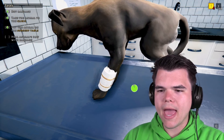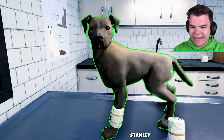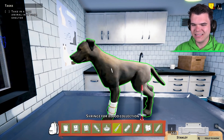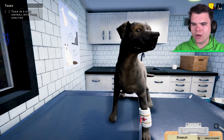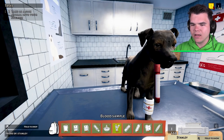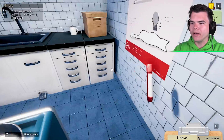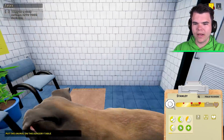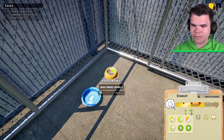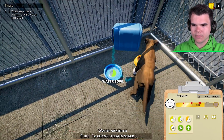A little bit of bandage — yes! Stanley is now a happy boy. Does Stanley want some blood taken from — oh my god, no! Why did I do that? I have a blood sample, what do I do with a blood sample? I have no idea what I'm doing, Stanley, I just took your blood. There we go, Stanley — you got some food. Oh, not enough — we need to get some more food for Stanley.